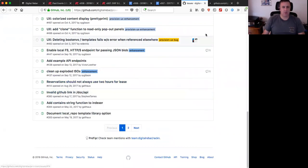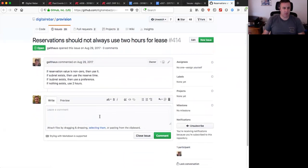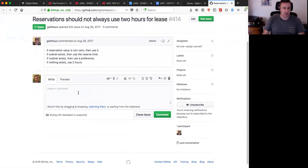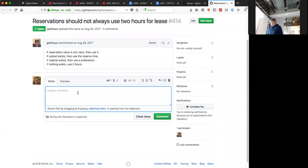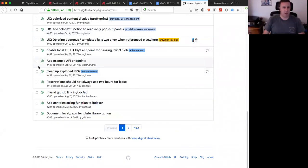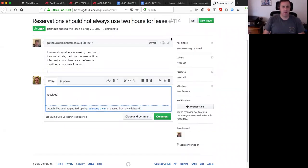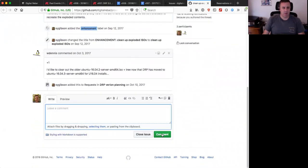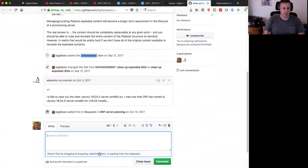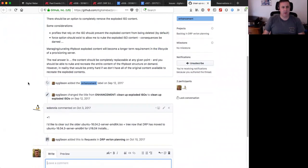Reservations should not always use two hours for lease - Greg confirmed this is not fixed yet and added a comment indicating which line needs to be fixed. Clean up exploded ISOs: this has not been done and has been backlogged a while. The issue is that when an ISO is exploded into the local TFTP root, it consumes space. You may have six versions of Sledgehammer and only need the most current one - you'd want to delete previous versions but currently have to do it manually.